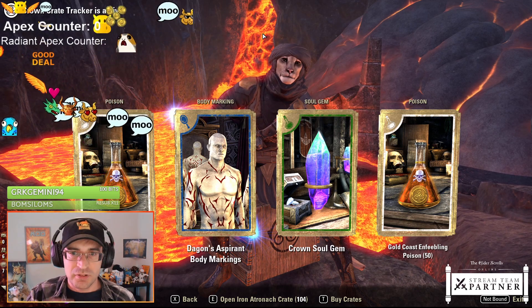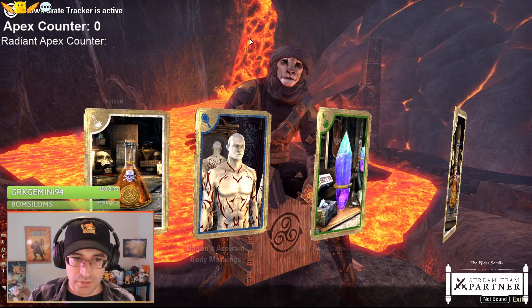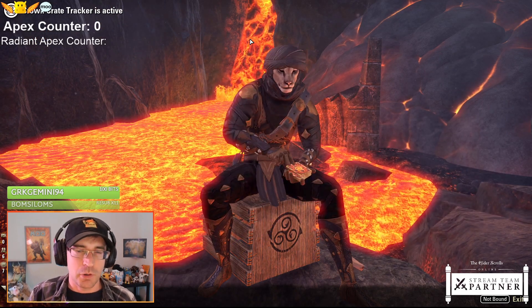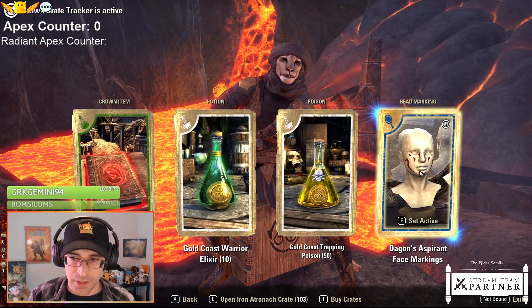So Dagon's - it's a Mayeron's Dagon theme with Blackwood and everything. Gates of Oblivion. So that'll be a bit of a theme with this as well, with the lava and Oblivion and Mayeron's Dagon. Yep, more Dagon stuff.